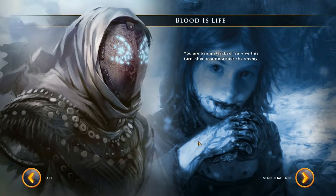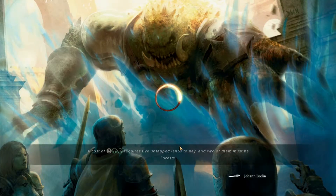Hello guys, it's Rudolph the Red back for Magic the Gathering Duels of the Plane Walker 2014 tutorial on challenge number 4, called Blood is Life. This is actually the easiest challenge — I believe this should be challenge number 1. It's really easy.